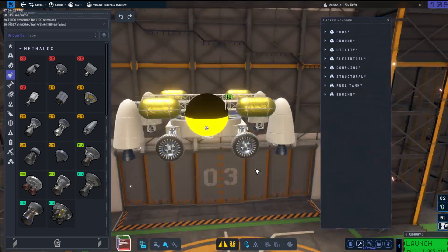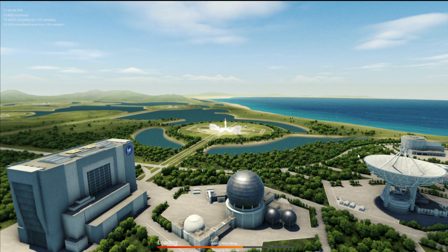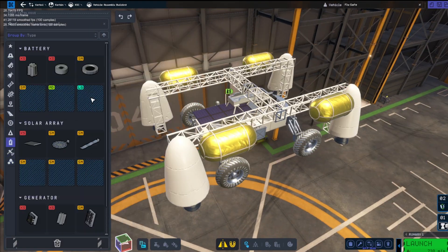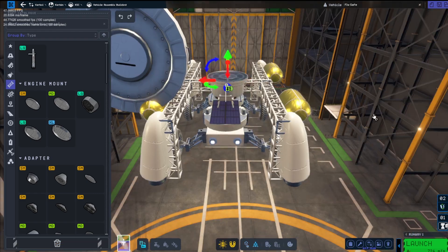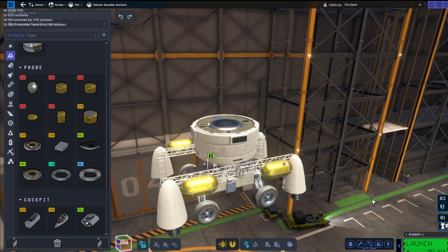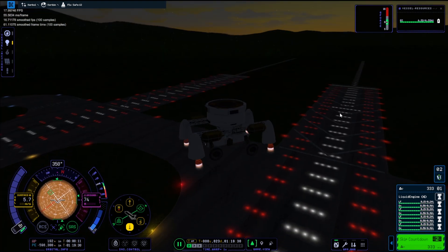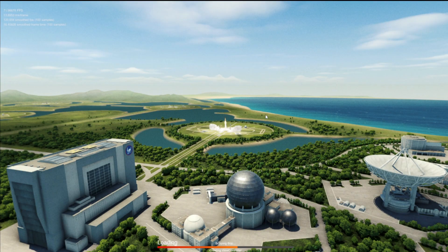I finally came up with a design where I would use some of the truss pieces and then just drop it off from a certain height. I was frantically trying to figure this out and get it all symmetrical so it didn't want to flip all the time. We ended up putting a probe core on the top, which means it can control better anyway. And there we go, that was successful.